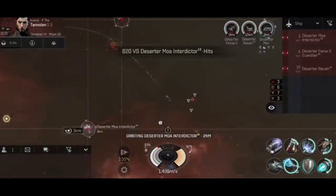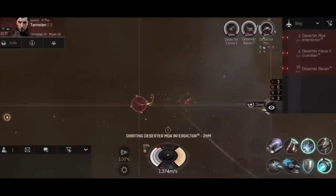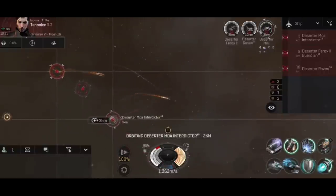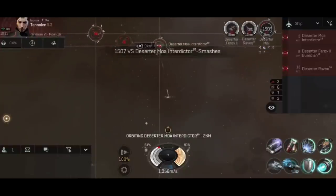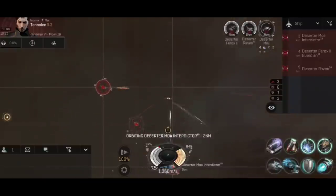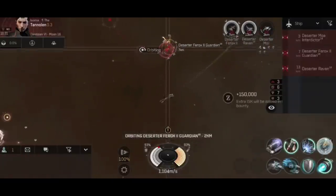I kind of feel like anomalies with missiles still hit a bit harder than you might like — maybe that's just me being biased as a fan of speed tanking. Onto the Deserter Moa Interdictor — a bit of a heavy shield tank here, it takes a few shots. I activate that medium shield booster for one activation just to top up the damage, and then continue on — just one or two activations is enough to get us back to 100%. We can start pulling down that Moa Interdictor — there we go, down it goes. Onto the Ferox 2 Guardian, which is going to be a fairly tanky ship, especially for a ship this size.